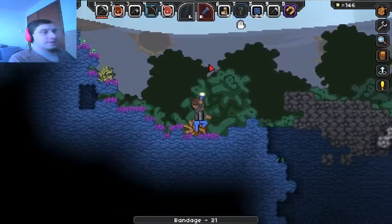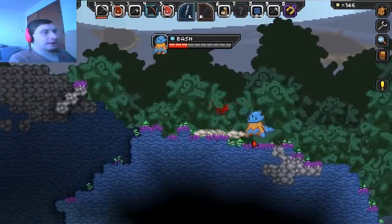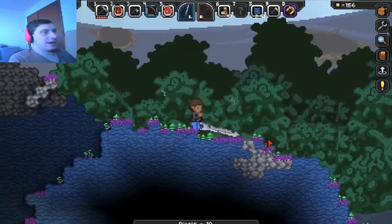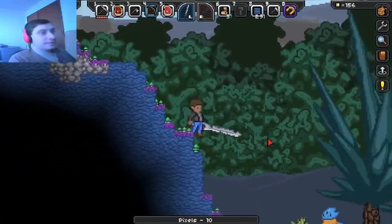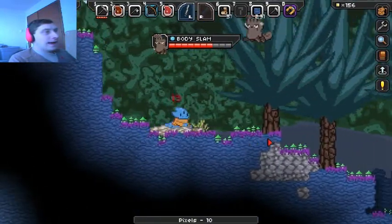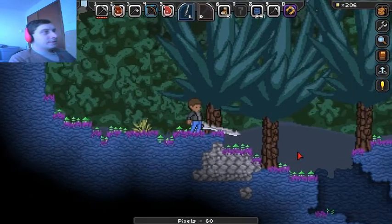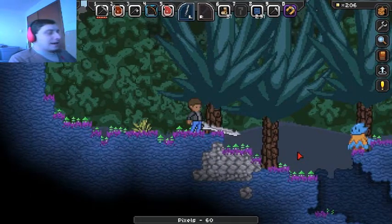The next step is to get out my sword and kill this guy — oh yeah! Ten more pixels. I need them too because every time I die I lose some. You have to predict their movements, it's tough, but I have bandages so now I can do this.